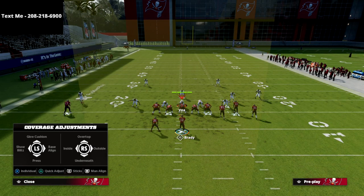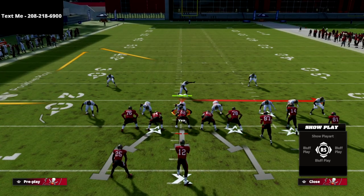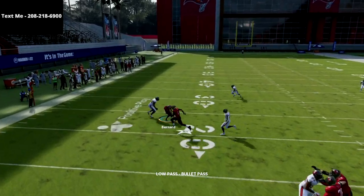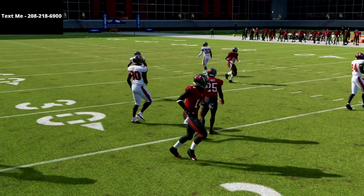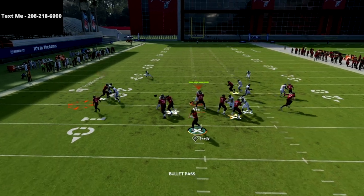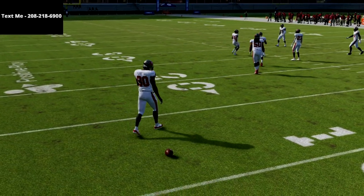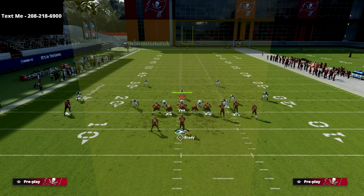Let's go over Cover 2 Man. If the linebacker mans up on this guy, I can easily low ball it against that linebacker, and I can low ball it against the safety as well. One thing to be aware of: if I snap and throw quickly, the defender won't typically pick it but he will swat it, so keep that in mind.